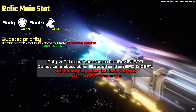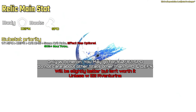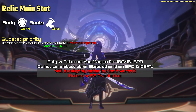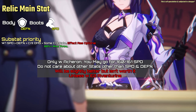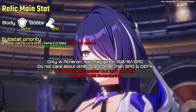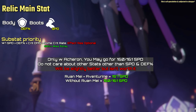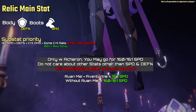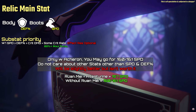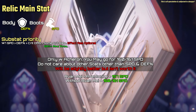Only with Acheron should you focus more on his debuffs. Without Ruan Mei, go for a total of 160 or 161 SPD instead, and defense percent — do not care about other stats. With Ruan Mei, go for 157 SPD instead, but both are still insanely hard to hit where players would need triple S-tier substats. Recommended to stick with the previous build as it's way harder, but it may perform slightly better.